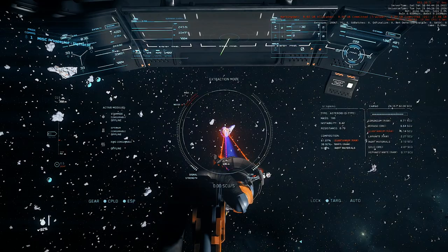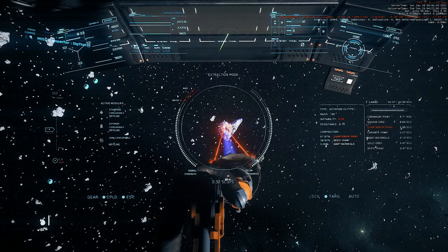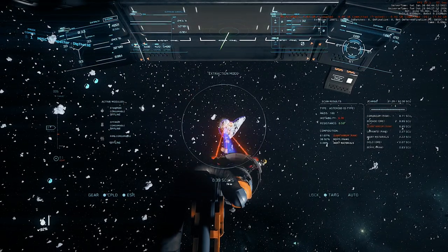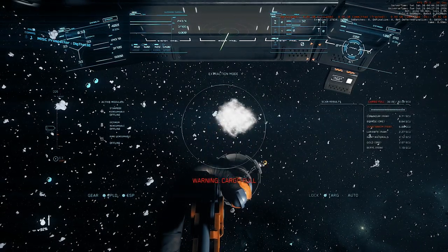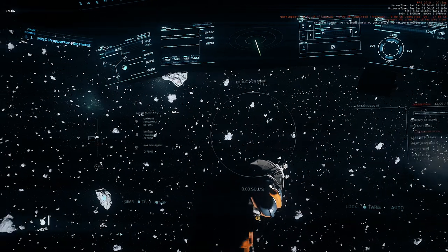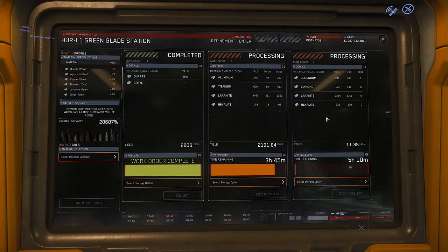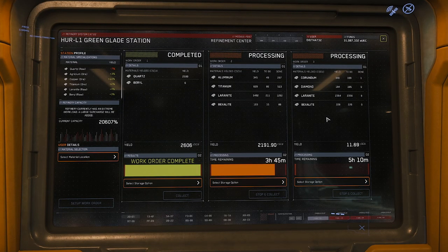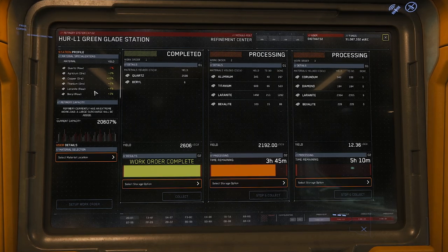Hey, what's up? Mining in Star Citizens has changed from 3.12 and beyond. The time it takes to max out your credits has increased dramatically, but you've now got options. You can go for the quick money and just sell raw materials to refineries, or you can wait for them to refine it so you can sell it elsewhere for a bigger profit.